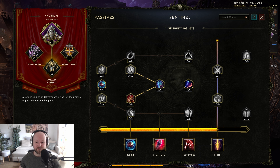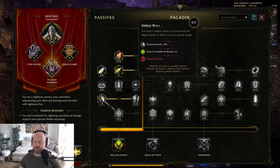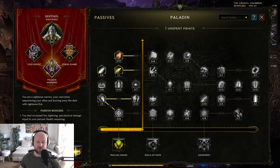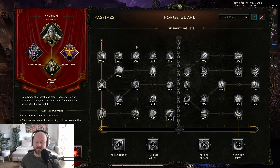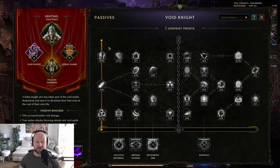The next tip: passive skill points aren't limited only to your chosen mastery. After about 20 points in your main mastery, you'll be able to spend points in the other masteries as well. Right here I can skill up the chain, and in my chosen mastery I can go ahead of the chain. Void Knight and Forge Guard in my case have the option to skill up to a certain point, and for Paladin I have the whole tree. Keep that in mind if you want some points from the other mastery trees.